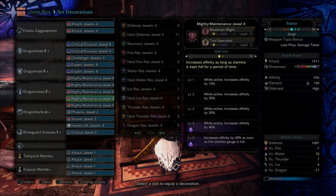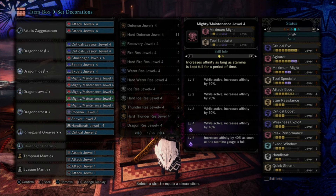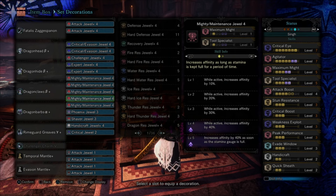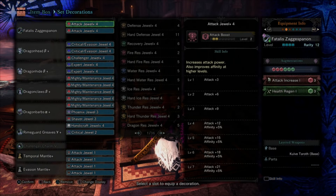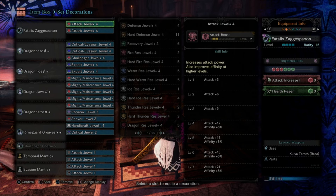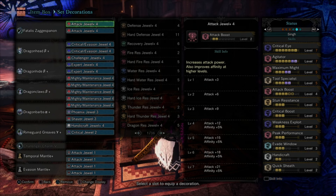Here, affinity is 15 plus the 40 from Maximum Might — that's 55 — plus 50 from Weakness Exploit, so you always have 100% critical. Agitator is max. Now instead of Recovery Up, we're going to have Tool Specialist. The weapon augments are Attack Boost and Health Regen — you don't have Recovery Up, so you're relying on your damage and skill. The Attack Boost seems down, which makes it seem like less damage, but it's not — Tool Specialist at 5 is key.